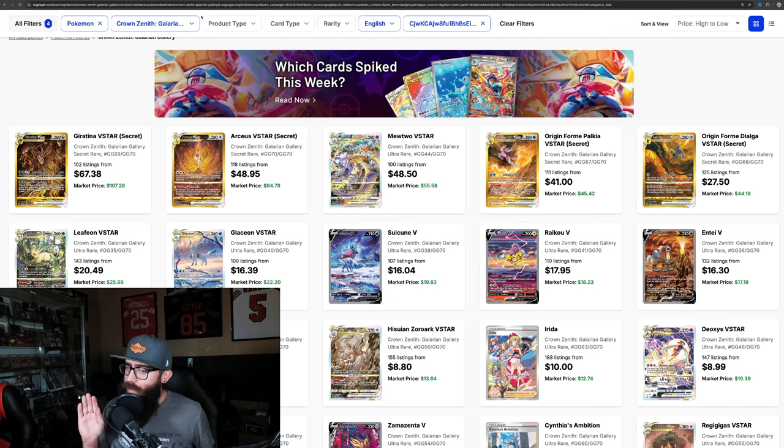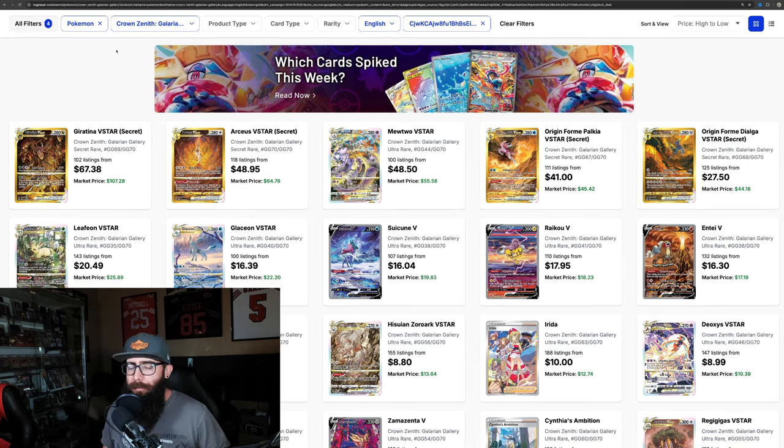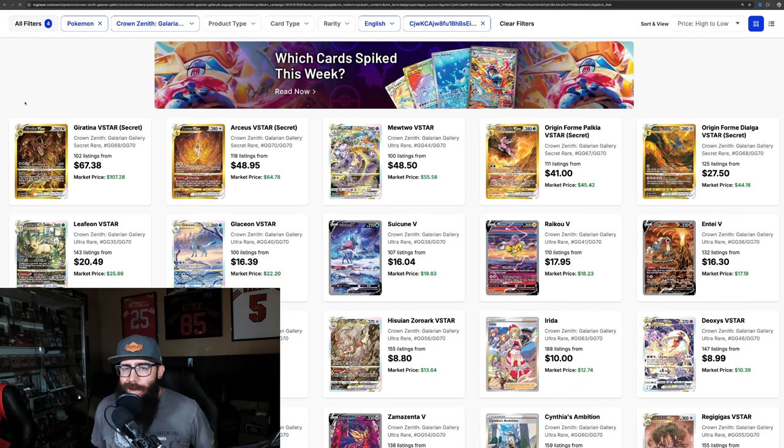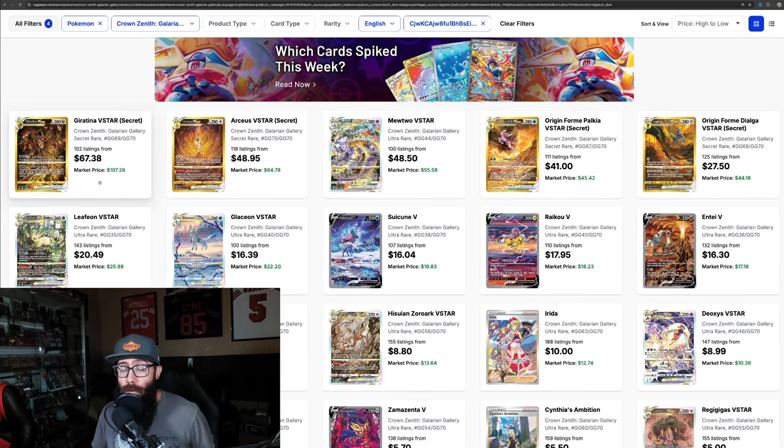This is where the set starts to look amazing, and this is where the argument could be made. You start off with the legendary gold cards. What you'll notice when you start to look at other sets is they usually have gold cards, and the gold cards are kind of cool but not that good. These cards are beautiful — stunning. If you have not seen them in person, these pictures do them no justice at all. You have four legendaries of amazing, stunning gold cards.